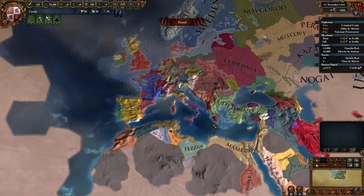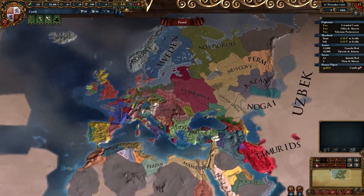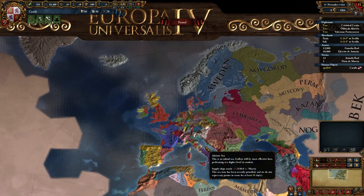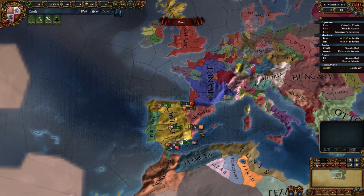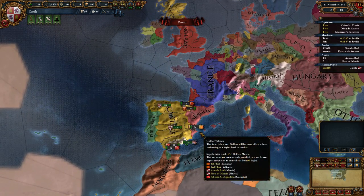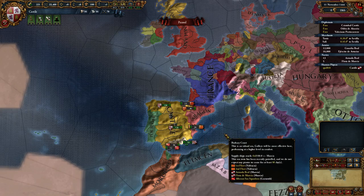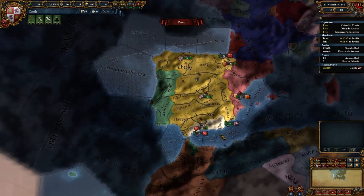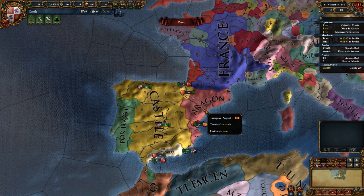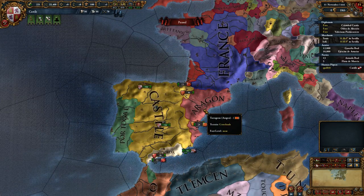Hey folks, Quillotine here, and welcome to another episode of our tutorial for EU4 for complete beginners. We are playing as Castile, and in the last episode we looked at our overall diplomatic situation. We figured out who our enemies were going to be — both in terms of our targets: Granada, an obvious target, and Aragon, both a combination of a target and a threat.